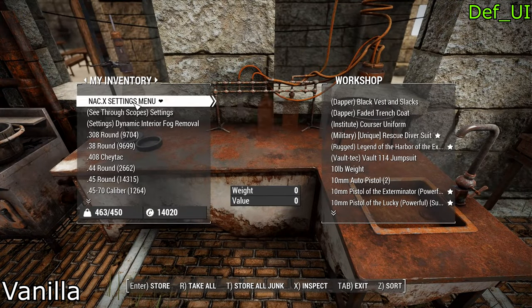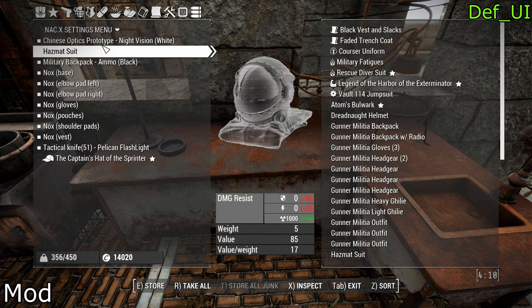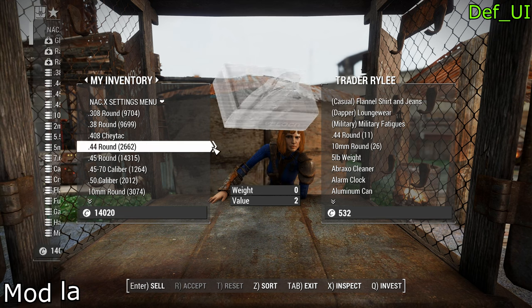The last User Interface mod is the Death UI. This quality-of-life mod revamps your interface, making trading with NPCs a breeze and managing your inventory much better and easier.